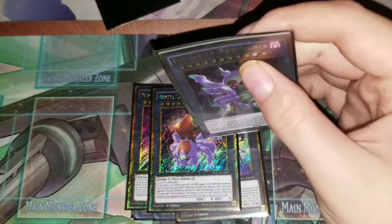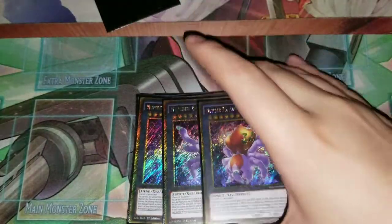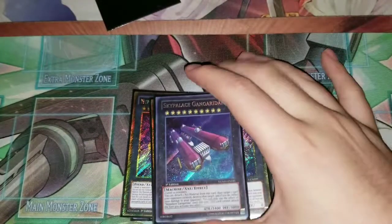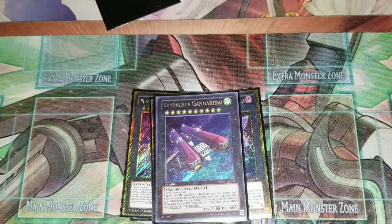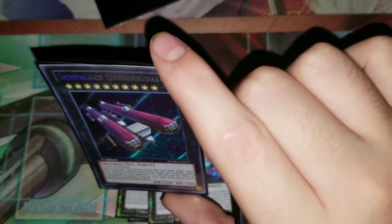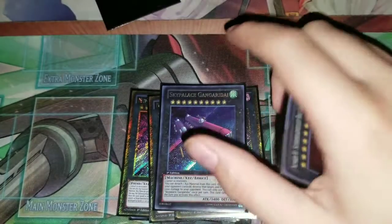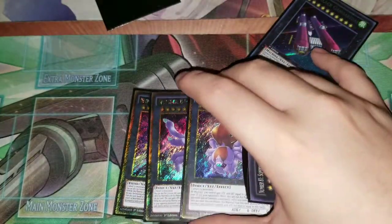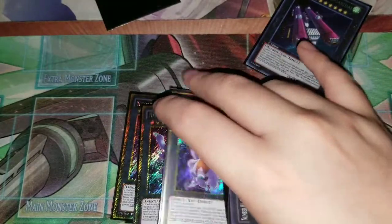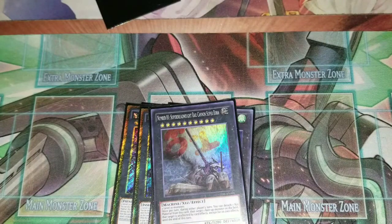Then the spider package with Pain Gainer, Ravenous Tarantula, and Seven Swords Warrior — that's the only one I didn't have to read. Then Sky Palace Gangardea, one Super Dreadnought for stopping things from being targeted and burning for a thousand when you detach. Seven Swords is really good — being able to destroy two cards. I haven't dueled with this deck in a little while but I remember most of the effects and I read the cards before I use them.